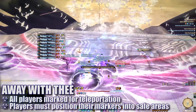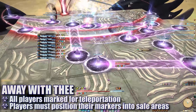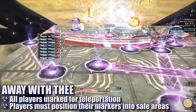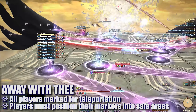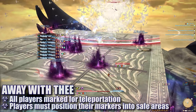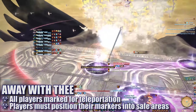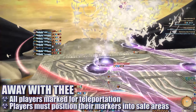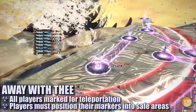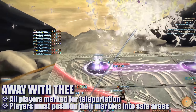When the boss casts Away With Thee, all players will be targeted by these fancy new teleportation markers. After the duration of your debuff expires, the player character will be teleported into the circle indicated by their line marker. The position of the player's marker is fixed relative to the position of their character. All players will need to make sure they force their teleport marker into a safe area of the platform, or they might find themselves getting teleported into AoEs or worse.